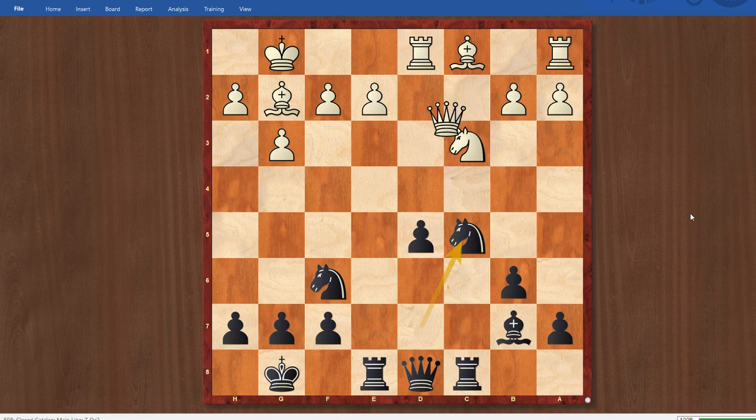After Knight takes C5, Brandon played Queen F5, and I think this just shows really good understanding. The White Queen is getting out of the way of any pressure on the C file — Knight C4 was an idea. And also from F5, this Queen is very difficult to get rid of because if I ever play G6, I weaken all these dark squares around my King, but if I let the Queen sit there, it's helping to pressure the D5 Pawn. This is already a very difficult position to contend with.